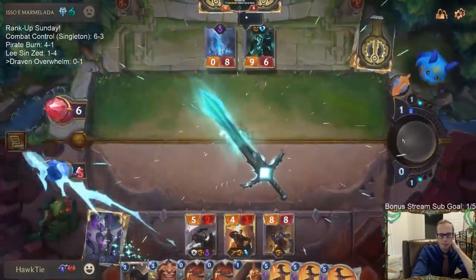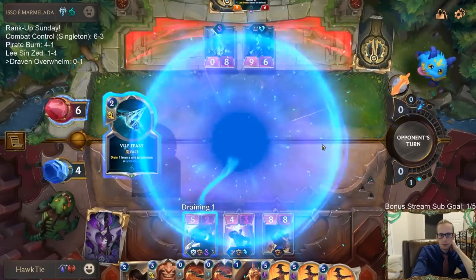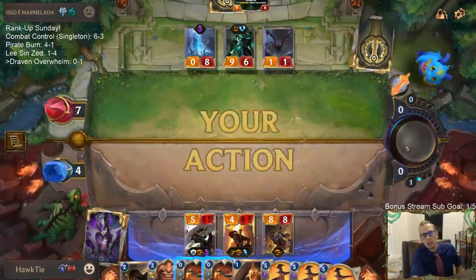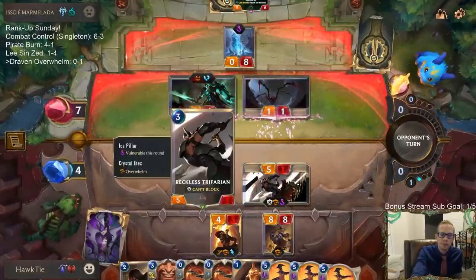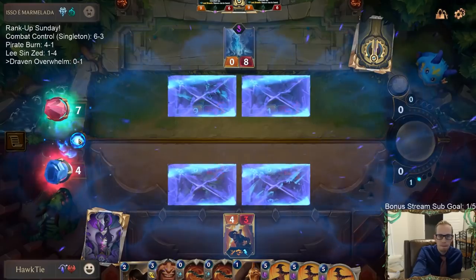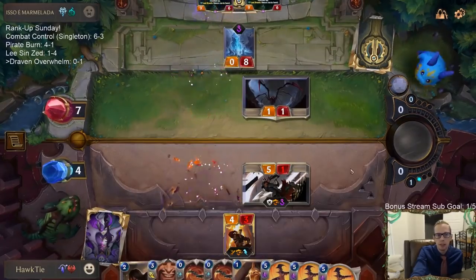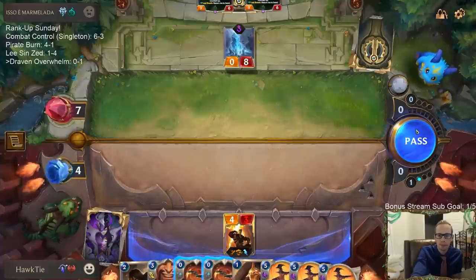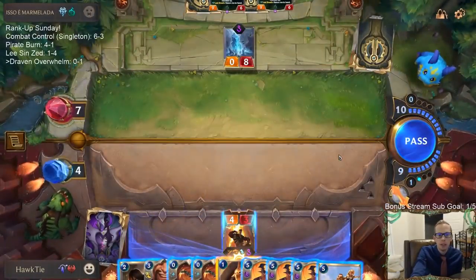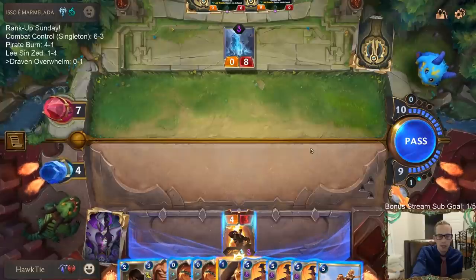Well they have another Ledros - that's really annoying. Yeah, now they'll just challenge there. I guess we have Double Decimate, but it doesn't kill them. That doesn't kill them through Withering Wail, Grasp of the Undying - all sorts of cards that just gain three life.